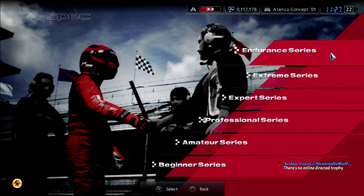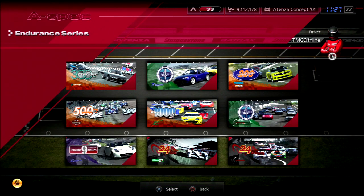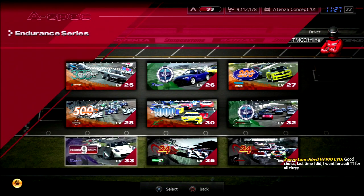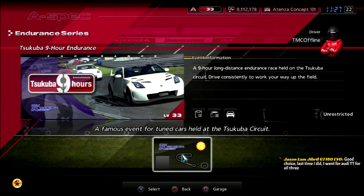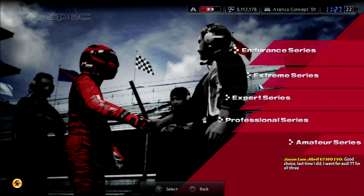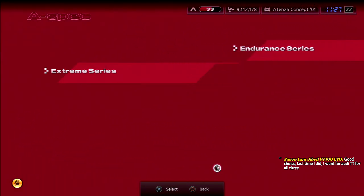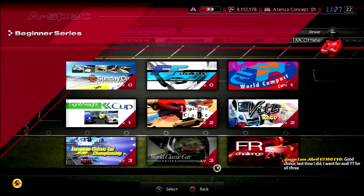Because we did all that leveling up in the special events, we can just do Endurances right now if we want to. We could technically do the Tsukuba 9 Hours right now, but that's going to wait another day. Let's begin with the Sunday Cup.